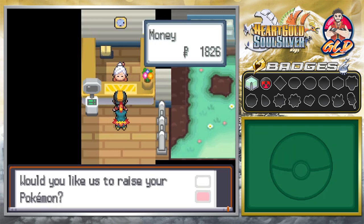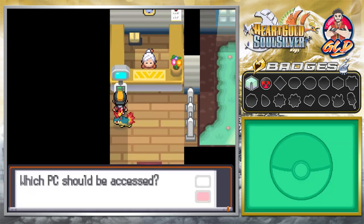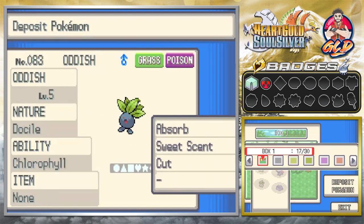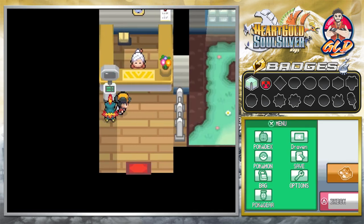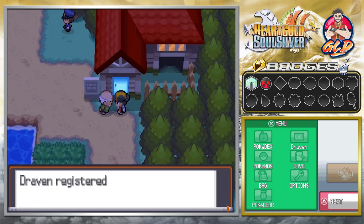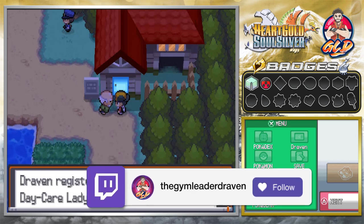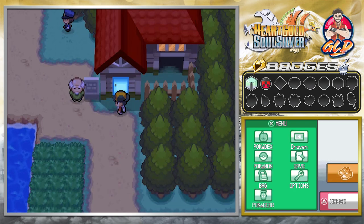This is the Daycare — as many of you guys already know it's a great place to breed Pokemon, level them up step by step. They get one experience point per step. We're going to put Ditto in here of course since it'll be used for breeding essential Pokemon — ones we can't get later on. Grandpa gives us his phone number too, saying we can check on the Pokemon they raise for us. We've got quite a few phone numbers at this point.